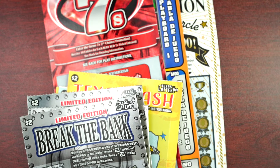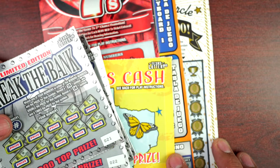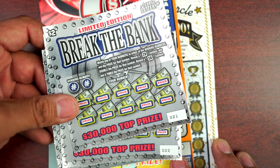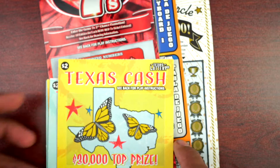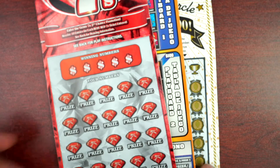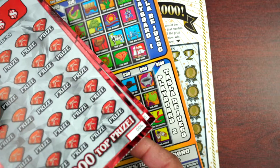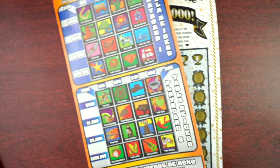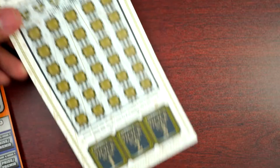Welcome back, my friends, to a brand new video. This is JT Scratch and we're gonna play another round with some mix and match tickets. We'll start with limited edition Break the Bank from ticket 21 through 24, some Texas Cash 90 through 94, a couple Ruby Red Sevens tickets five and six, one American Loteria ticket 47, and finish with 750 Million Winners Circle on ticket number nine.